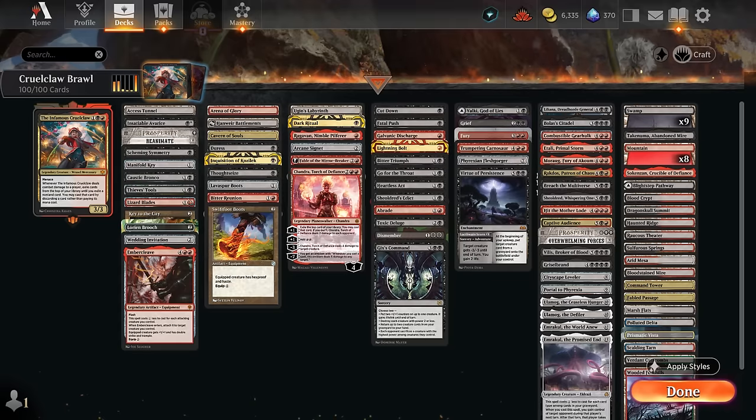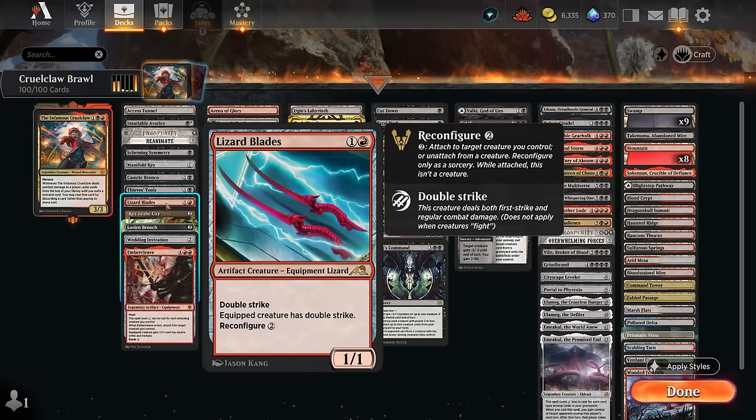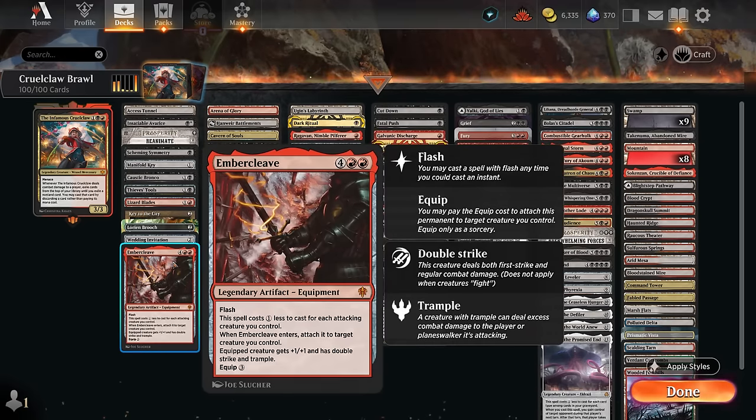Our double strike enablers include Lizard Blades, just a 1/1 creature with double strike, and Amber Cleave which can also give trample in addition to +1 and double strike, allowing us to attack past opposing blockers, though it's pricier since we don't have many attacking creatures in this deck.